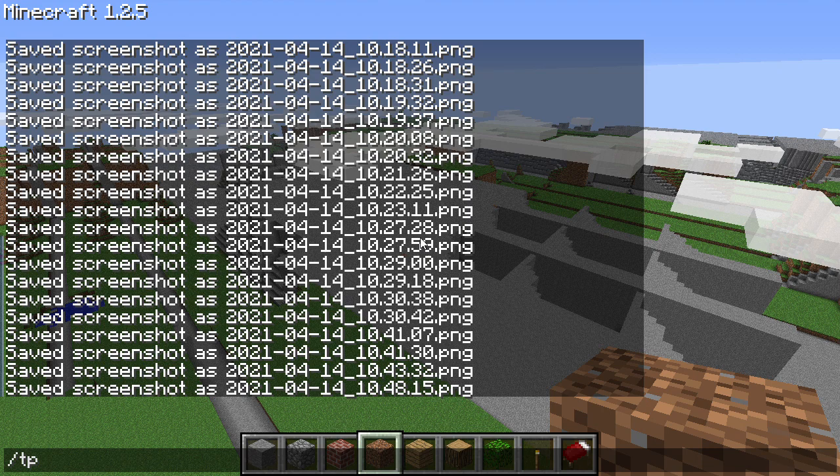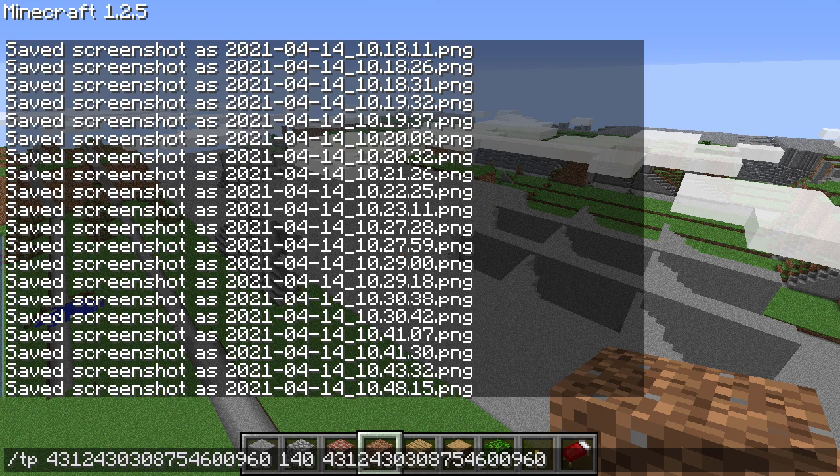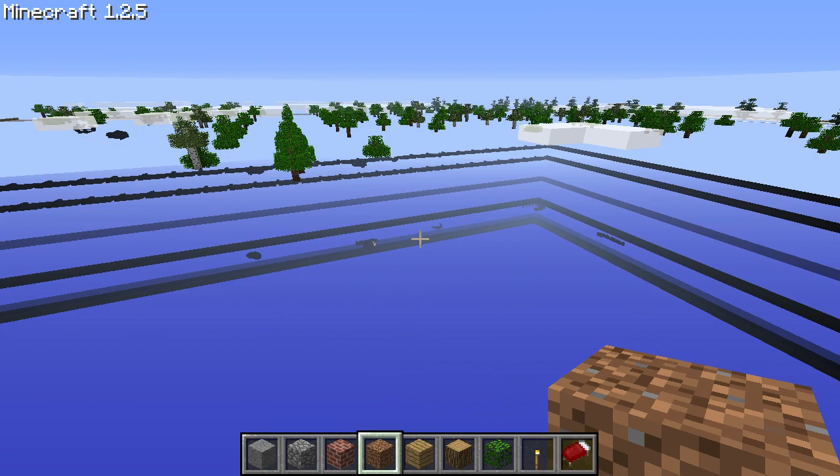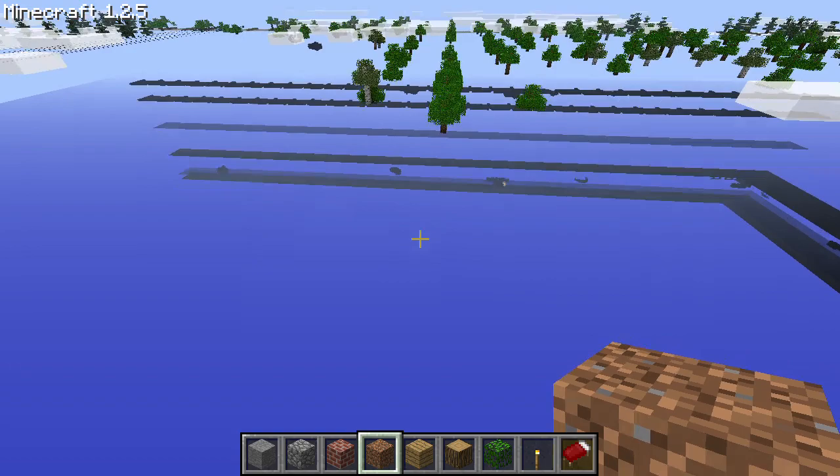Now let's teleport to the last distance we're going to check out today: four quintillion, four hundred twelve quadrillion, four hundred thirty trillion, three hundred eight billion, thirty-four million, six hundred thousand, forty — and the same number again on Z. This will put us about halfway to the hard limit of the world. Those noises were probably mobs falling through the ground.